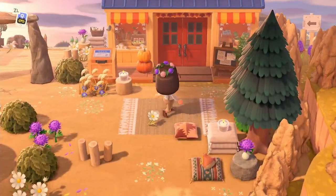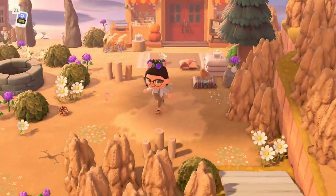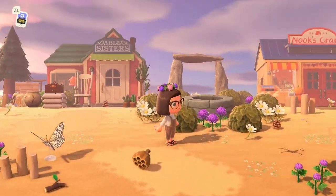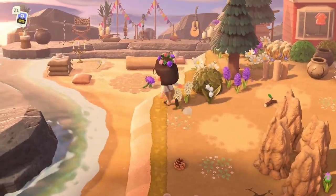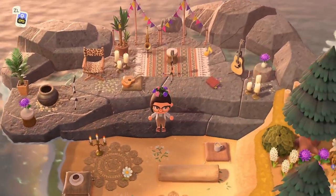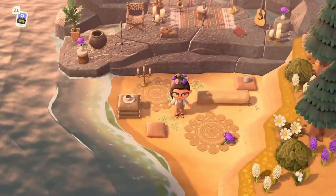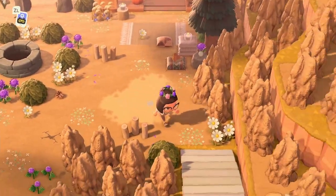I love Nook's Cranny over here — we have a little picnic spot, and then of course we're right next to Able Sisters. It just gives me saloon-in-the-desert vibes for some reason — immaculate. Over here, marked by simple music notes on her map, we have a little concert area. I love that she has water on her beach rocks — it looks so beautiful when you have the bigger rocks like that. Just a cozy little place to sit and enjoy some music.